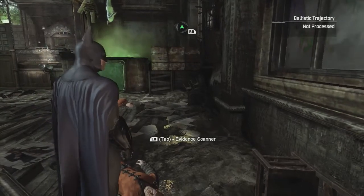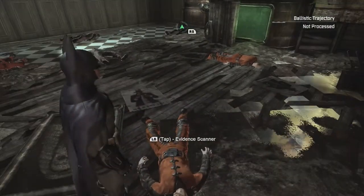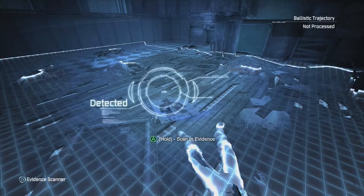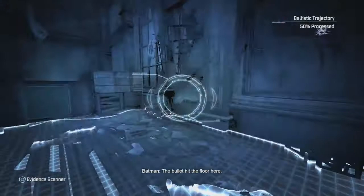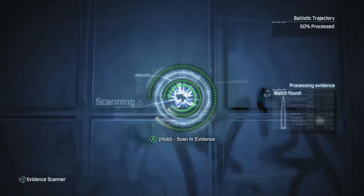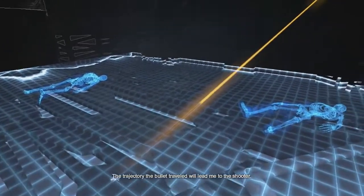Hey guys, welcome back to Batman Arkham City. It's Vengeance of Batman here with Dave again, so say hello. Hey guys, what's up? So what we're doing now is after Joker shot Catwoman, we're trying to figure out where the bullet came from. We're examining the ballistics by seeing where the bullet entered in the window and landed on the ground.